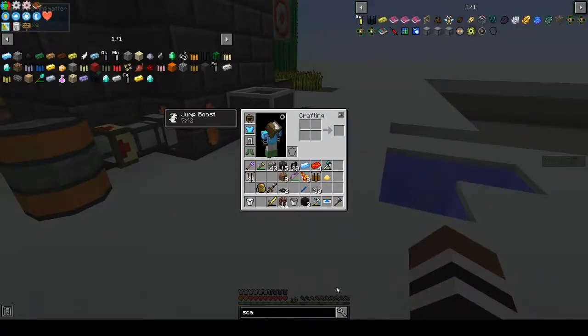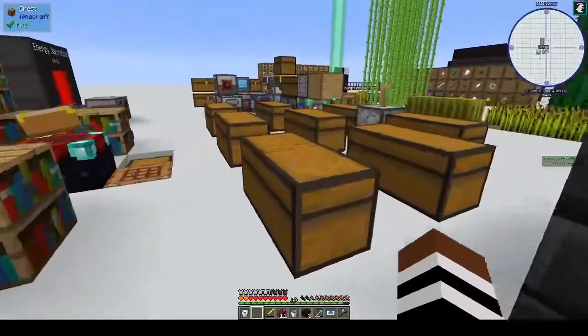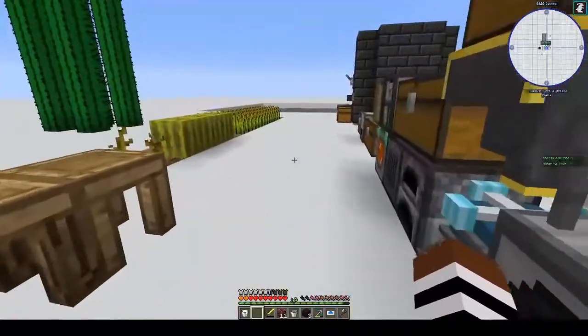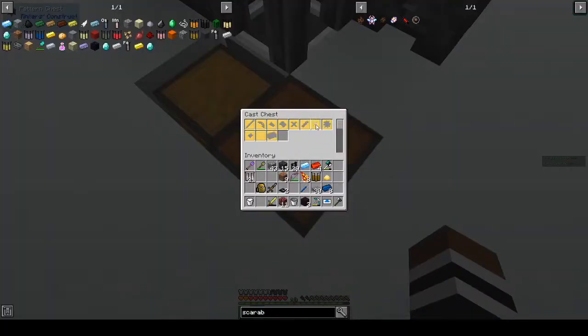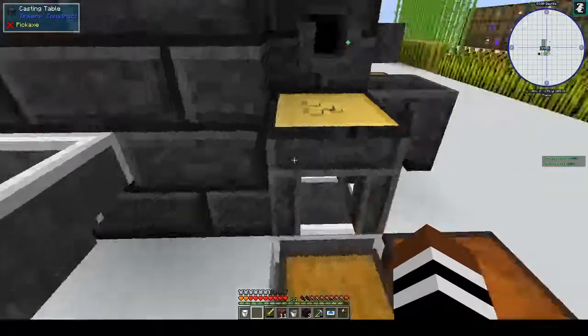Still looks like a roast chicken wearing a tutu. For the scarab: two diamonds, one demon ingot, and a cobalt large plate. We should have some cobalt in here. We need eight for the large plate — we need a large plate cast. Let our cobalt smelt up. Just take these while we're waiting — a little bit of husbandry.